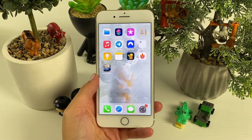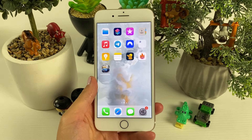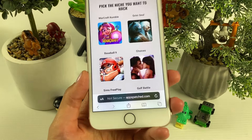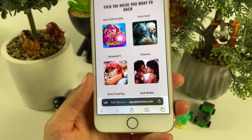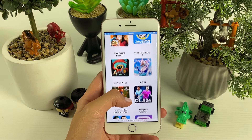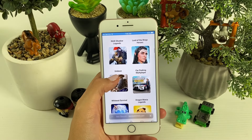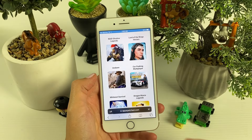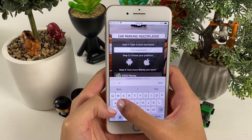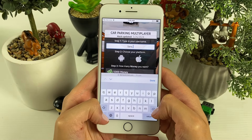Now let's head to the next step, which involves opening a browser. You can use any browser you want — I'm going to use Safari and go to this website right here. Once on the website, browse through the apps to find Car Parking Multiplayer, which is right here.